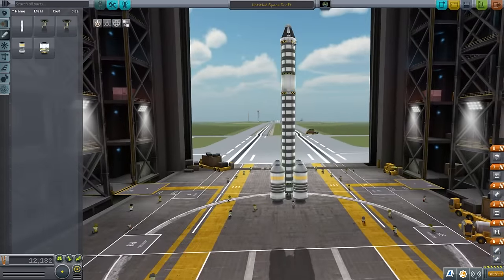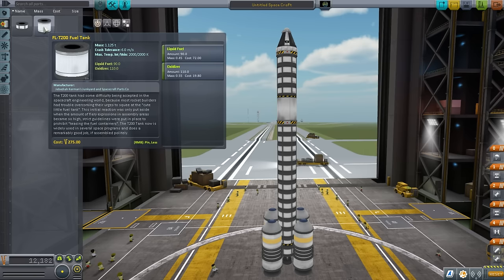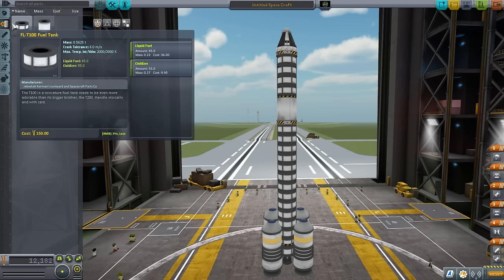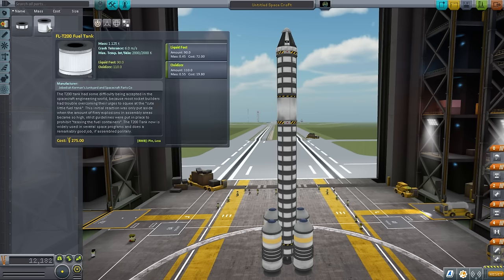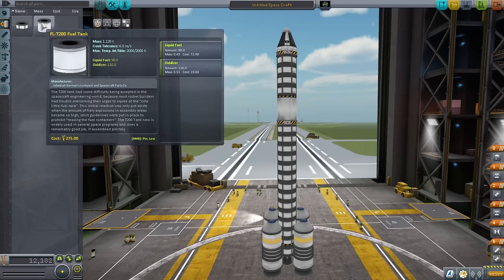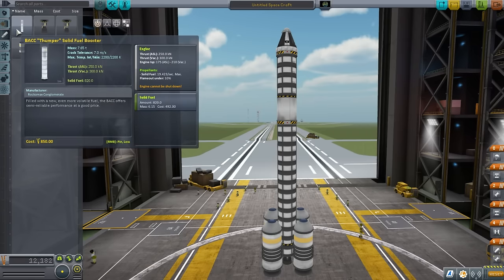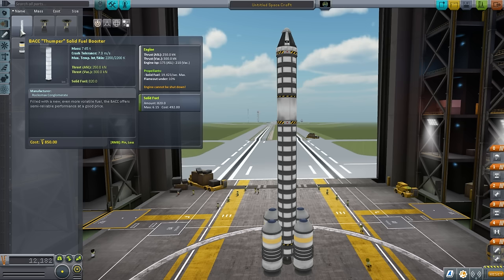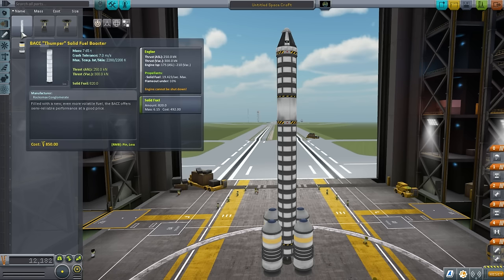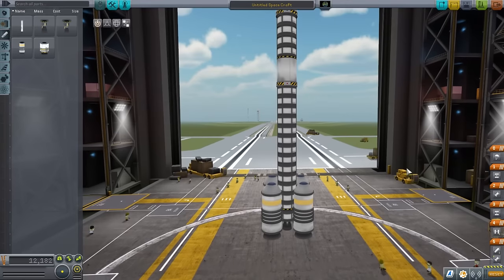This is the previous configuration of our orbital rocket — how we got into orbit with all these boosters. We've unlocked a new tank that has doubled the capacity, and it costs 275 versus 300 for two of the old tanks, so we definitely want to replace all of them. There's no mass problem — it's exactly double the size including mass. The larger boosters are more efficient and more powerful, about one and a half times more powerful with better ISP overall. There's no reason not to use them unless you're trying to stay within a mass limit.